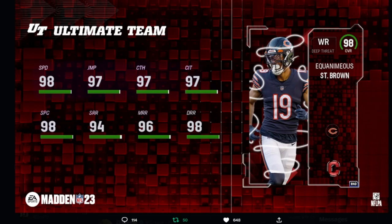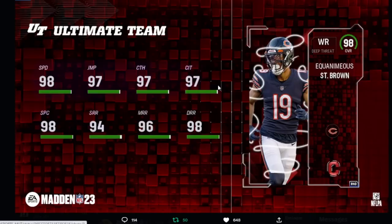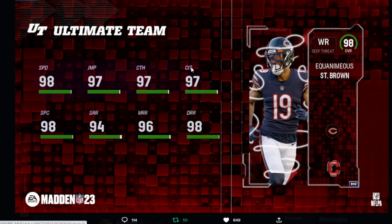You know what I wish they would do with these competitive field pass players — I wish they would give all-team cams, because then you can put it on any team that you have and it'll work for you. I wish they would do that more. We don't have the abilities for this card because EA just refuses to give us abilities for these cards — I just don't understand that. But overall it's a pretty damn good card.